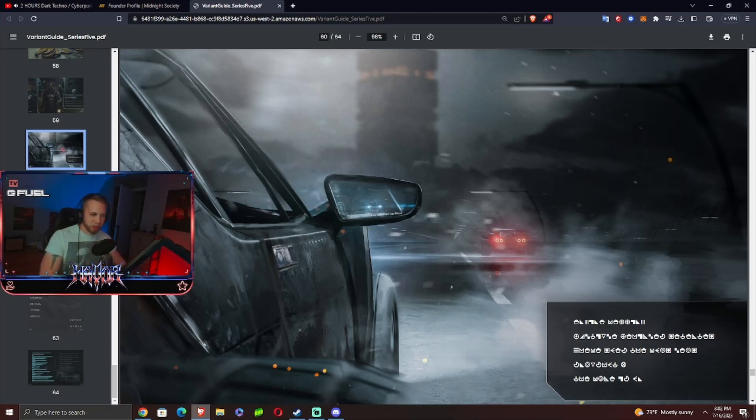With the Snapshot 6 update, the Variant Guide got updated with new artwork — again looks like a car, with another car in front of it. It kind of looks like the Batmobile, though I don't think it is. Suspiciously, there's something that looks like the Tower up top, very foggy, blurry, and dark.